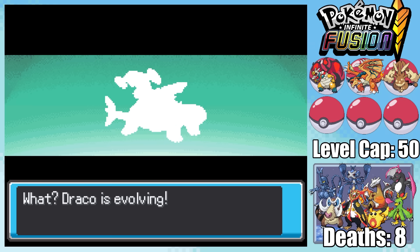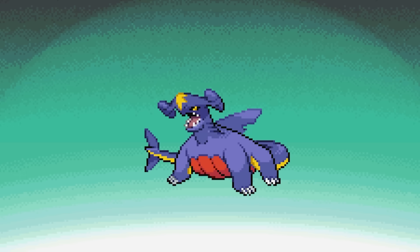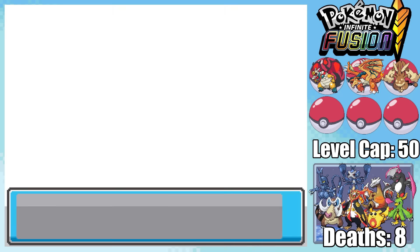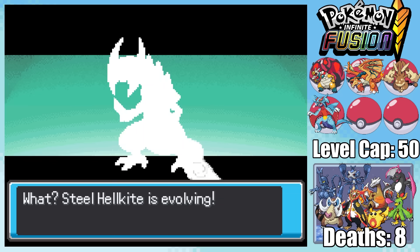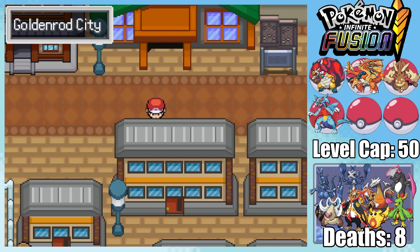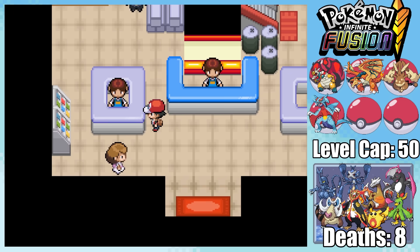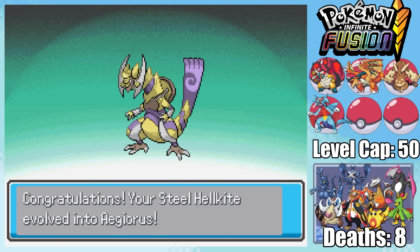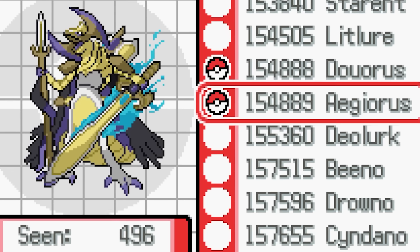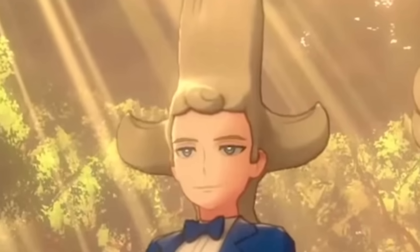With that in mind, we need to upgrade our team, starting by evolving the mons we have. Draco evolves first into Garments, and I have no idea how this thing is a flying type — so instead I decide to reverse the fusion into Salacham, which looks absolutely amazing. I've also brought Dogu back to the team, evolving it into its second final form, which looks like absolute garbage. Fortunately, defeating Silphco offers us the solution — we can now buy Evolution Stones in Goldenrod City, and while evolving into Agerus makes it look much better, there's another sprite we can swap to in the Pokedex that looks absolutely insane. Nintendo, this is how you make a sword character.